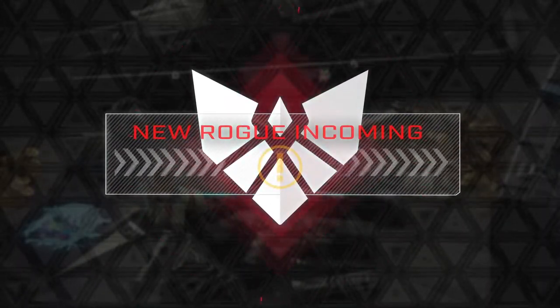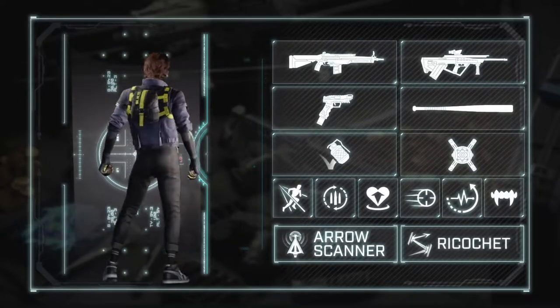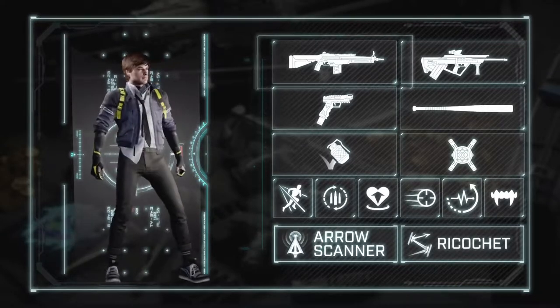Welcome to Rogue Company. Allow me to introduce you to the newest and youngest Rogue on the team — meet Seeker. Seeker's at his best when he's on the back line, providing intel and watching his team's play.